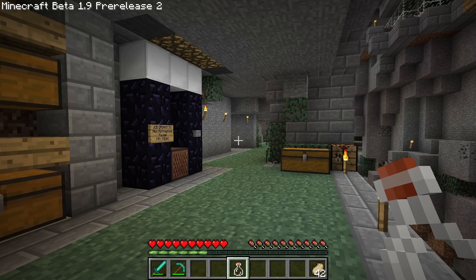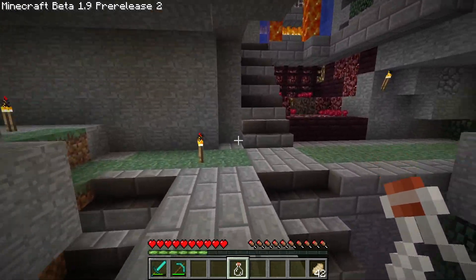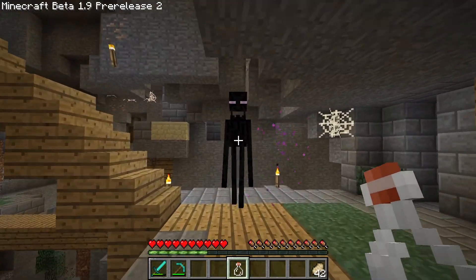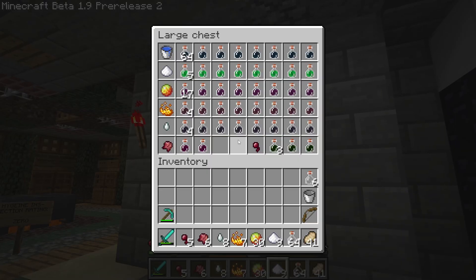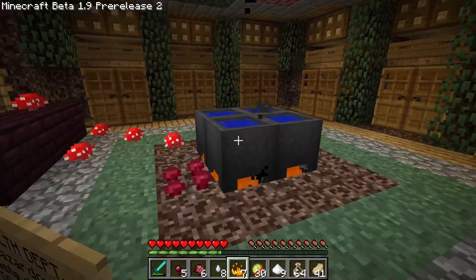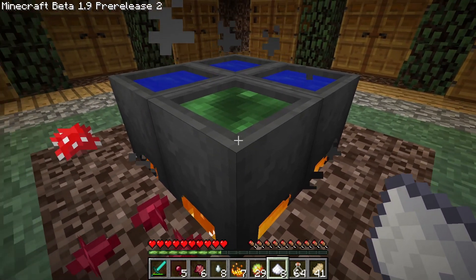There's quite a balance of negative and positive buffs in this potion system. Testing slowness for four minutes - before drinking I'm running at reasonable speed. After drinking the slowness potion the camera zooms in, and sprinting I'm barely making any ground. I don't like this because I usually like to zip and zoom around the base. This feels a lot like the early days before sprinting was added.